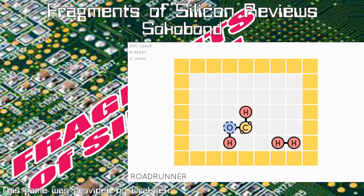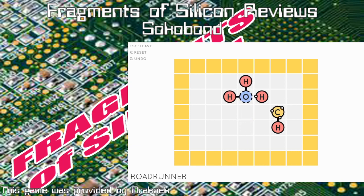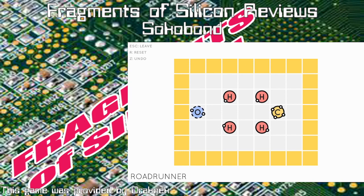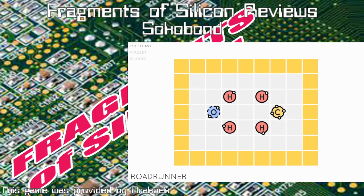One gimmick is a separation mechanic — instead of just bonding molecules together, you've got to separate them as part of solving the puzzle. Another set of levels adds further bonding, since some molecule strands have two or three bonds rather than a singular one. There's also helium, which acts like a noble gas and doesn't bond to other elements, even though real noble gases are hard but not impossible to bond.